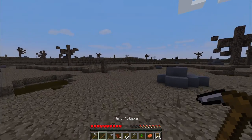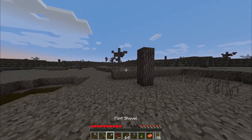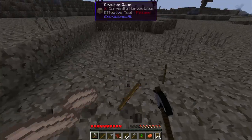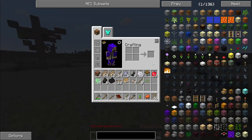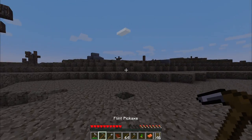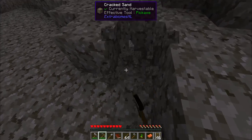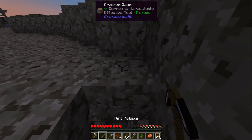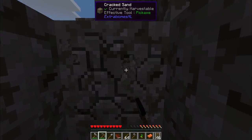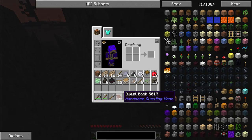We are going to use our mattock to get just a little bit more goodies. We're going to burrow into the ground over here. And this will be our haven of safety to weather the dark for this first night. We're definitely going to want to work on getting a bed as fast as possible, so we don't have to do this. But with as much charcoal as we have, we can easily make a handful of torches so that it can be nice and bright in here.